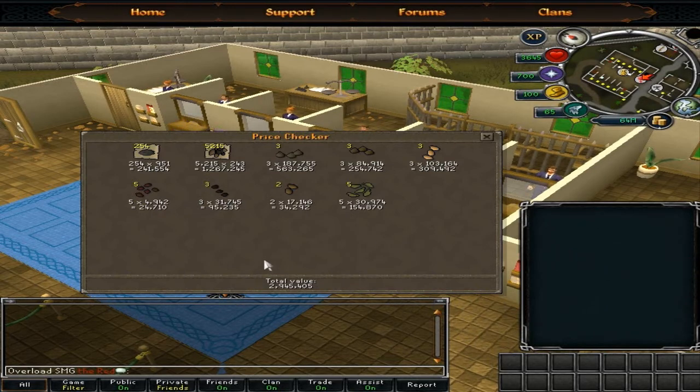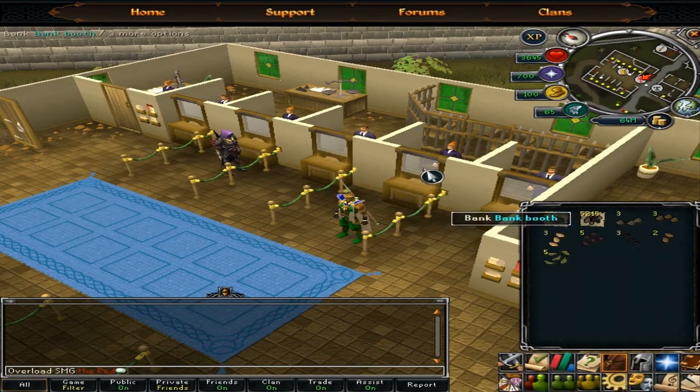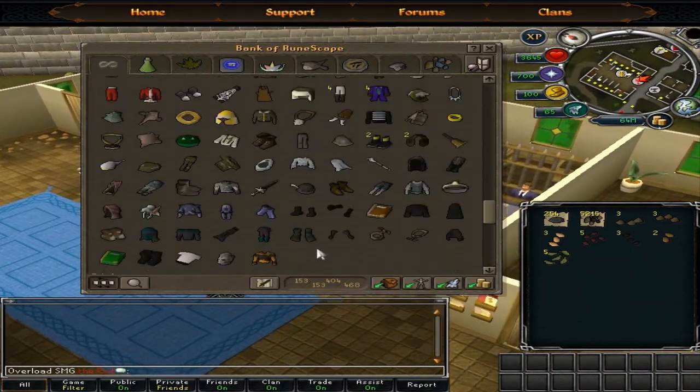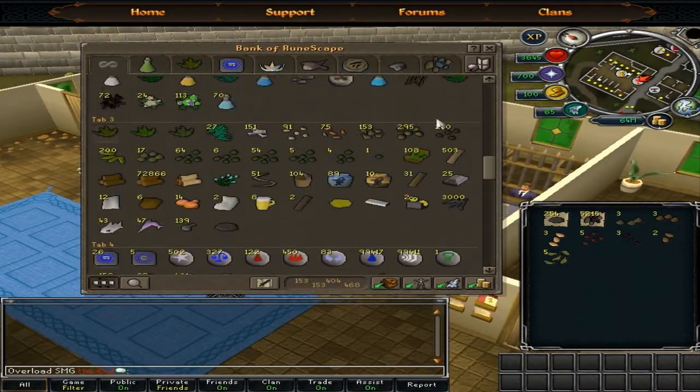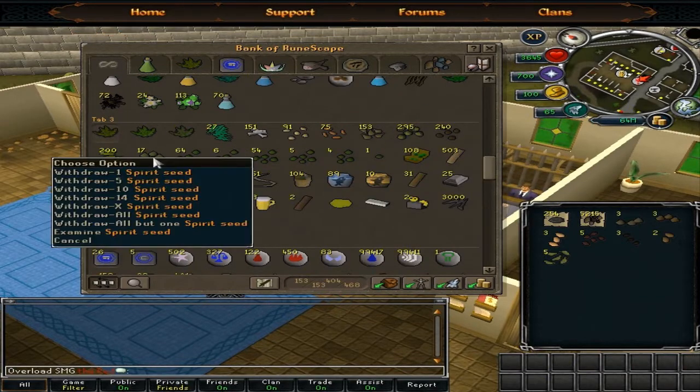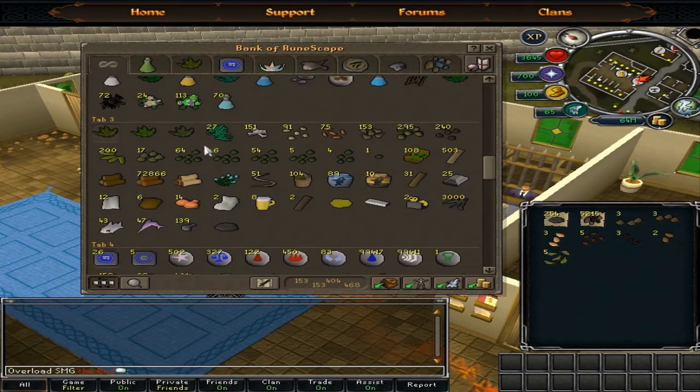That's not including all the Maple Logs and all the junk seeds and stuff that I got. Like, I'd say I got about 40-ish Apple Tree Seeds, 20-ish Acorns, and a Spirit Seed and all this other junk.